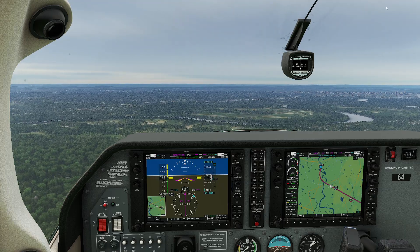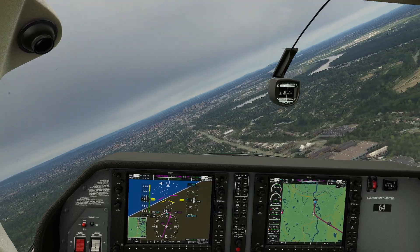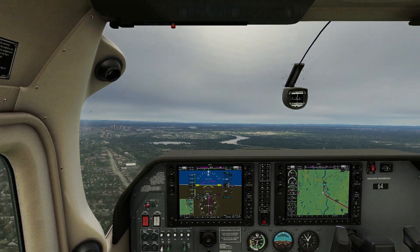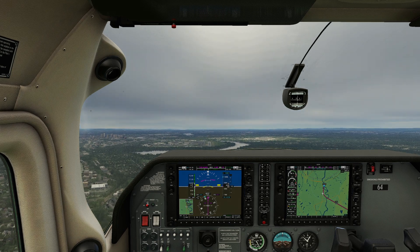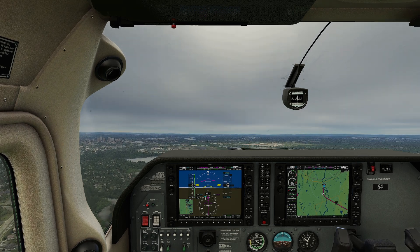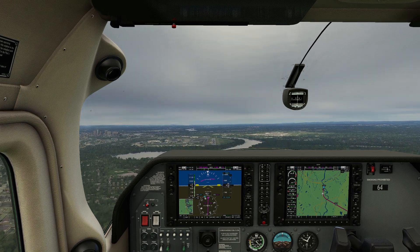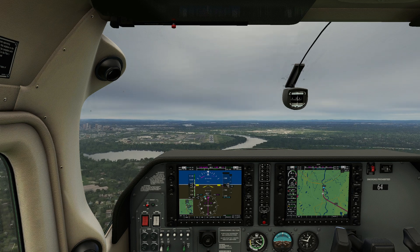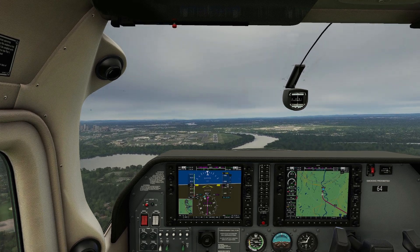We're swinging around to land. The weather finally caught up to us — that's the correct ceiling, quite a bit different from what we were seeing a few minutes ago. We were cleared to land, it's just a matter of popping it down. In a slightly different situation where the controller wasn't on top of getting us connected right away, we would have called: Brainerd Tower, Red 64, 15 miles to the southeast, request full stop with information Juliet. One neat thing about VATSIM is they require you to file a flight plan everywhere you go, so he already knew it was coming.